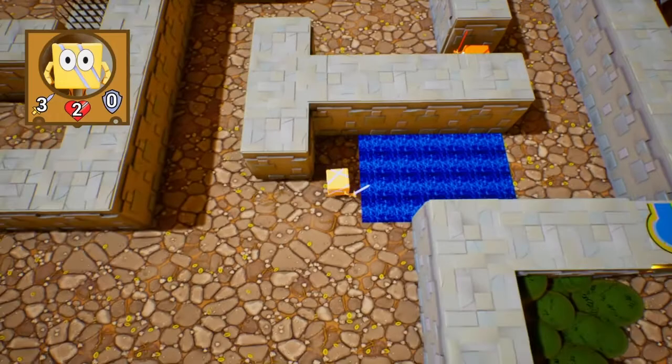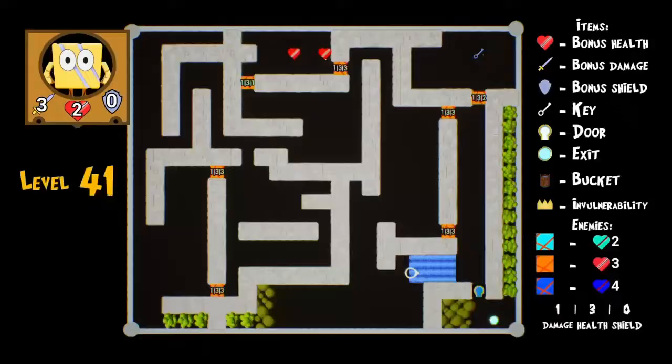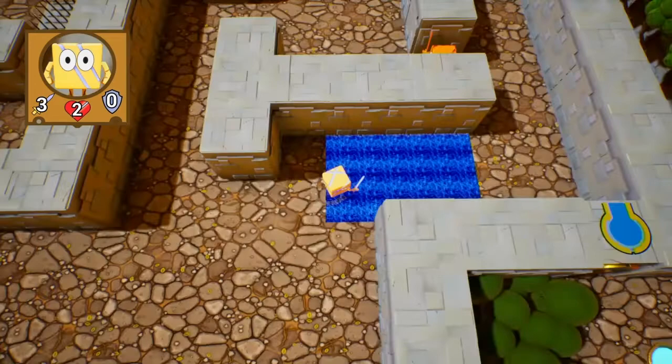Let's use the bucket — how do we do it? You just go close to the fire if you have the bucket. It's too bad I already got the bucket — I wanted to see myself get burnt for the trophy. But I got three attack now. I could ignore the two hearts and go straight for the key — should be enough already. I'm gonna end the video here.